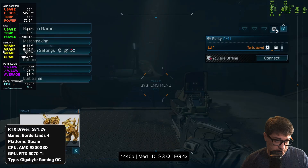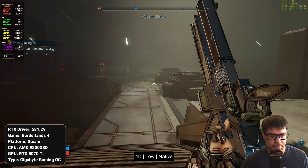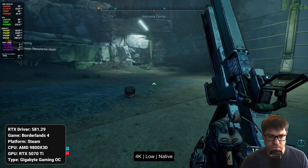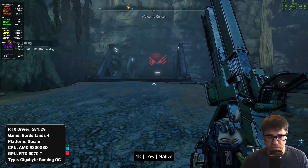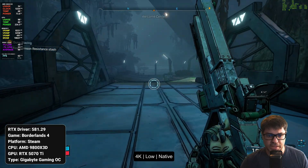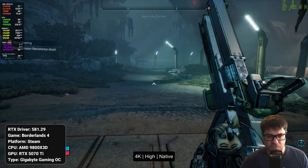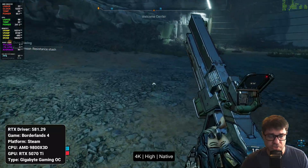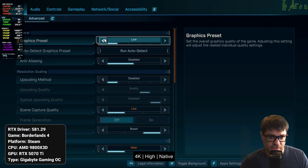Alright, that wraps up the 1440p section — let's jump over to 4K. We're going to start the 4K section off on low. At 4K on low we're at 56 fps — this is where I determined we needed to start because we're not even at 60 yet. At 4K it's significantly harder to run with no upscaling. Just to give you a quick look, jumping over to high without any upscaling gives you a 38 fps experience. So you're going to have to use upscaling at 4K on the 5070 Ti — thankfully it looks really good all the way to performance and maybe even ultra performance, again due to this art style.